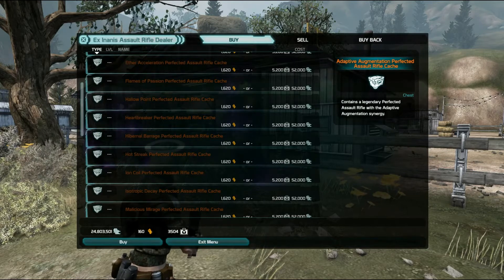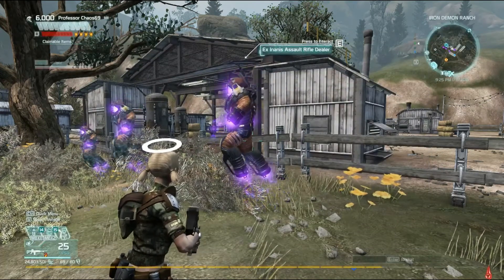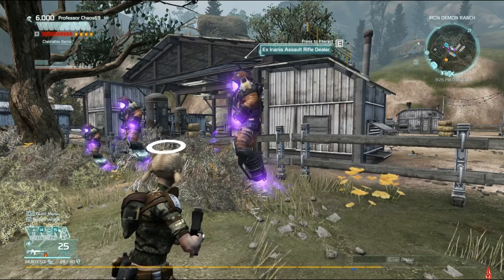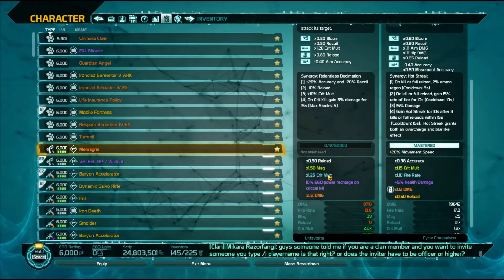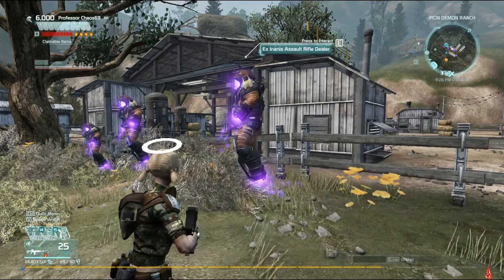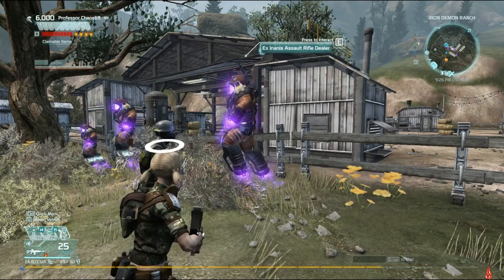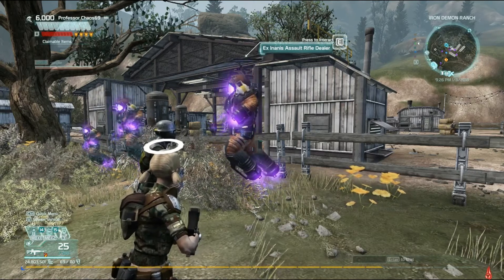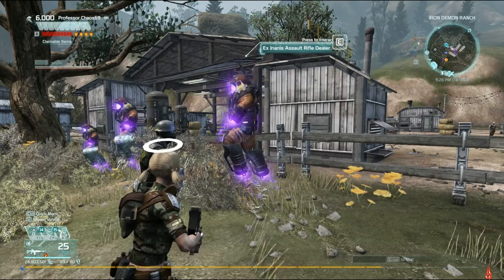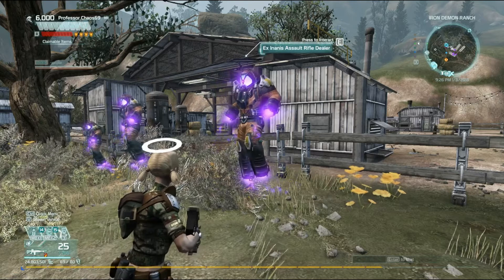A perfected is kind of like a jackpot, but jackpot guns have fixed rolls while perfected do not — their rolls are random, and you can re-roll them. Perfected legendaries have higher bonuses than jackpots. There are different types of perfected: Dynamic, Berserk, and Precise. Dynamic has higher damage than regular jackpots. Berserk has higher fire rate and higher damage. Precise has higher damage and higher crit. Jackpots usually have the ideal rolls you want, but not always.